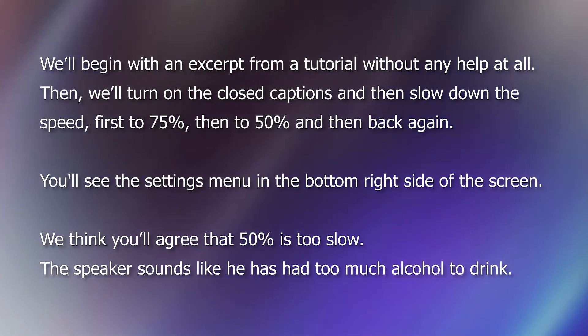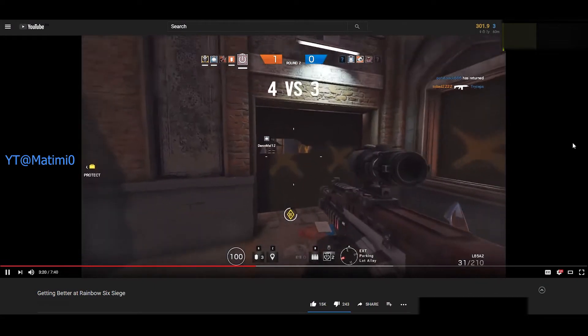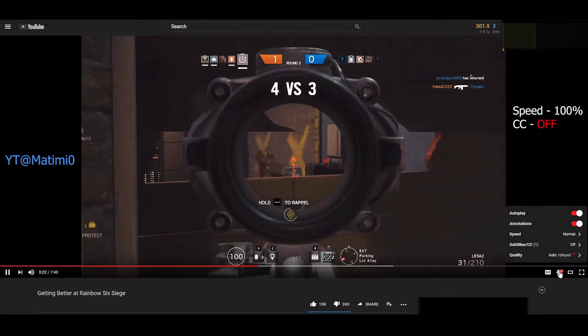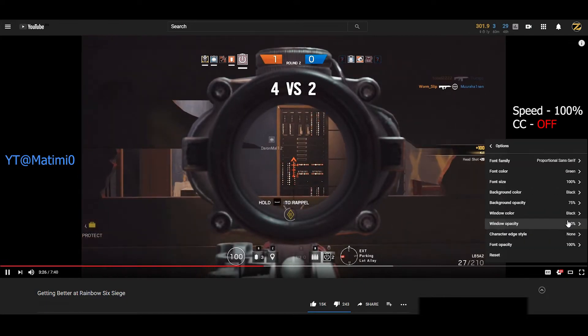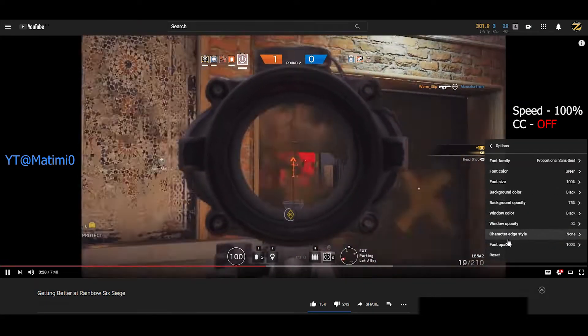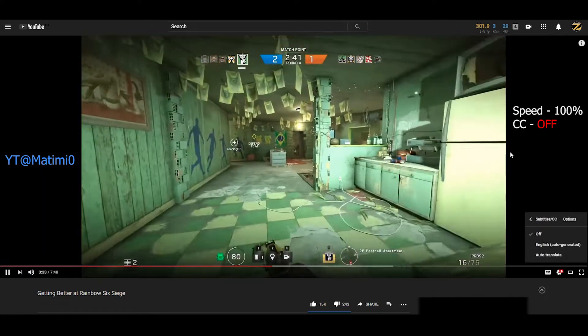We think you'll agree that 50 is too slow — the speaker sounds like he has had too much alcohol to drink. It's there because they're going to move. As soon as they spot the drone, they're going to move. But if they don't move because they haven't spotted it, you pretty much get a free kill. Drones are incredible. Knowledge is power in Rainbow Six Siege, and drones are one of the best ways of going about it.